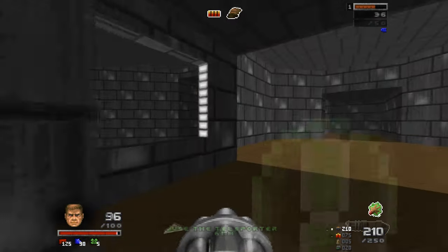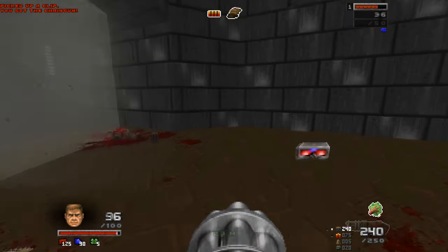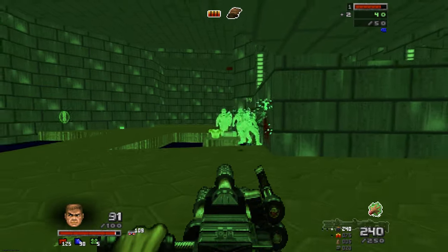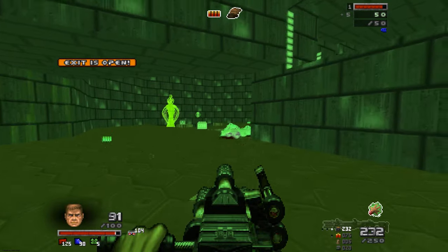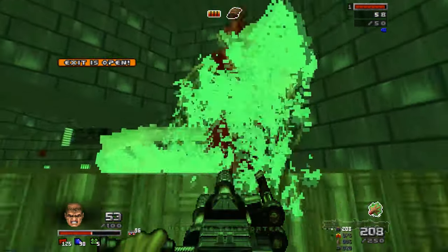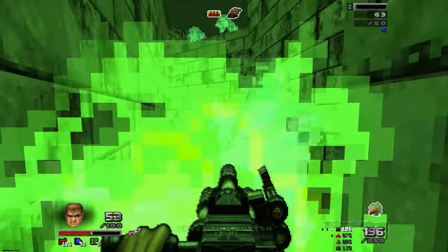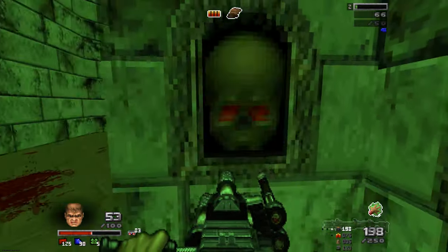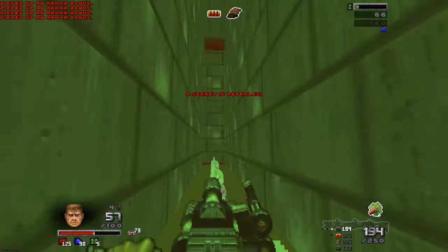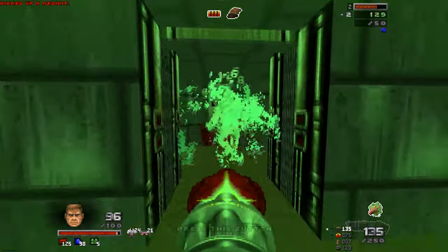Oh, that looks cool. Someone just blew a grenade at me? Let's just go here. Got some knickers and goggles. How do you — curse up? No no no, I don't want my curse up. The secret is revealed. Okay, exit open. There we go. Got a curse level up, which is not good, but fine.